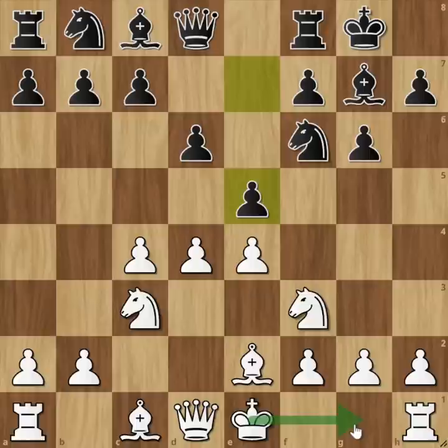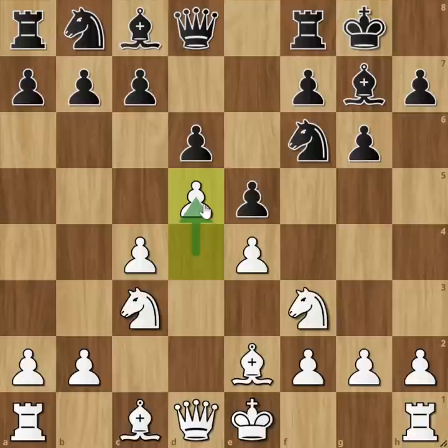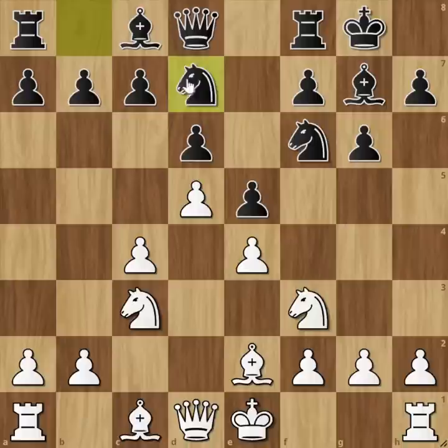Mikhail Tal plays D5 - this is the Petrosian variation of the King's Indian Defense. Bobby Fischer chooses Knight D7, and then the move C5 follows.